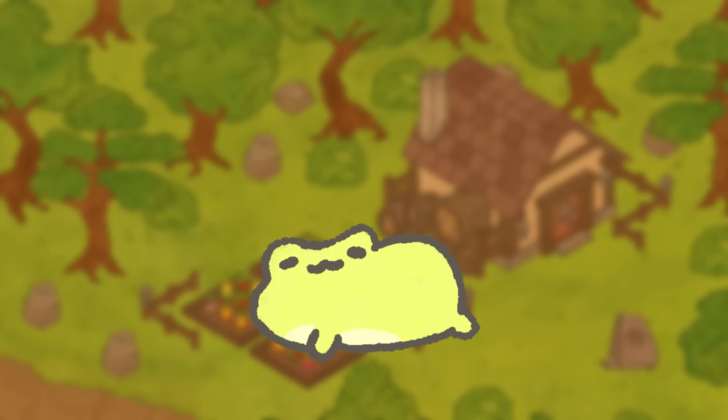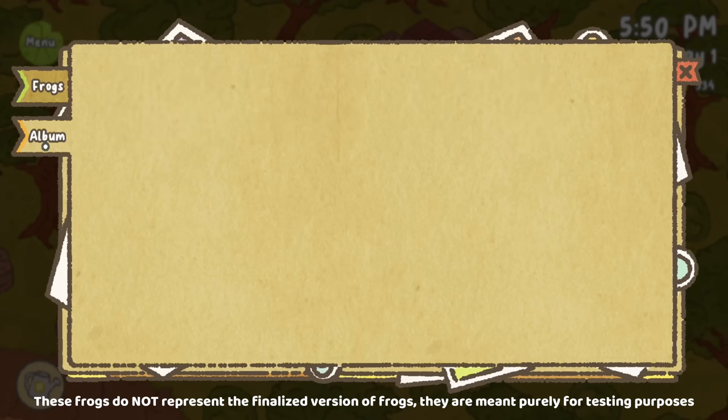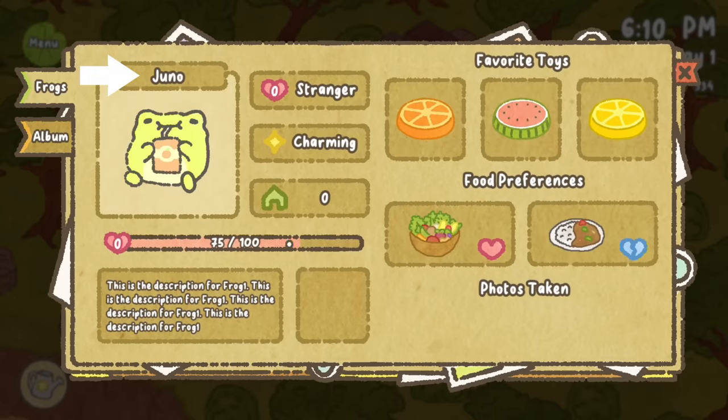To make things more accessible, I decided to separate the compendium into two sections: a frog section to store indexes for each frog, and an album section to store all the photos taken by the camera. Each frog index displays its name, picture, trust level, personality, number of visits, trust progress, description, souvenir, favorite toys, food likes and dislikes, and photos taken — all of which are unique for every single frog.